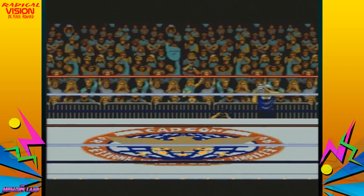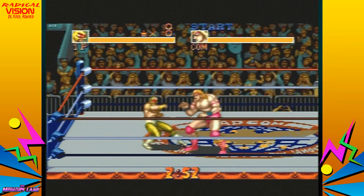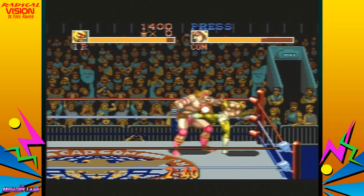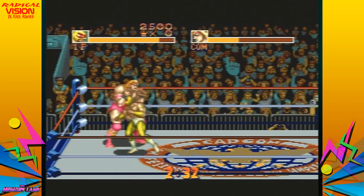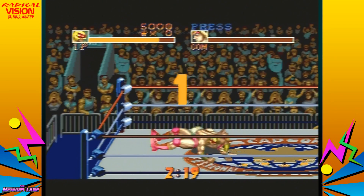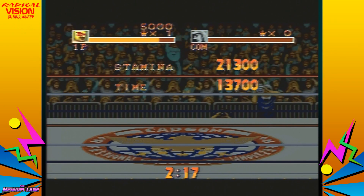We have all the fancy introductions, just like in the Super Nintendo version. You double-tap forward to run — it plays exactly like the other version. It's basically a fighting game in a wrestling ring; it's actually pretty good, one of my favorite wrestling games of all time. That was a quick match — made it look easy. And he did the Ric Flair 'Woo!' — so Ric Flair is underneath that mask.